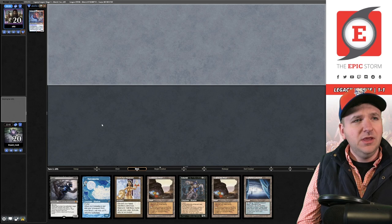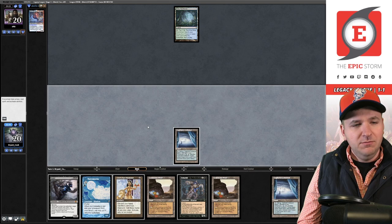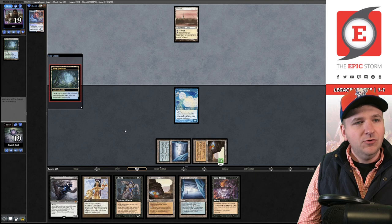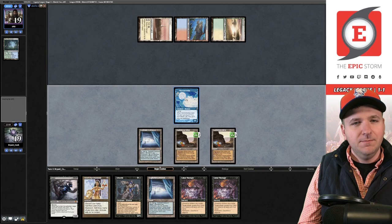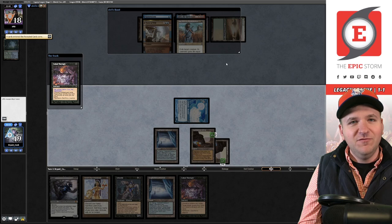We play Cephalic Coliseum and pass. Opponent plays Maelstrom Nexus — that shuts off Hogaak. I play Narcomoeba — I'm a beatdown deck now. They grab Volcanic Island with Misty Rainforest, then Savannah, putting Lutri to hand. I attack with Narcomoeba, then Cabal Therapy naming Lutri. Fun fact — I own 16 Japanese foil Lutris because I got them for next to nothing.